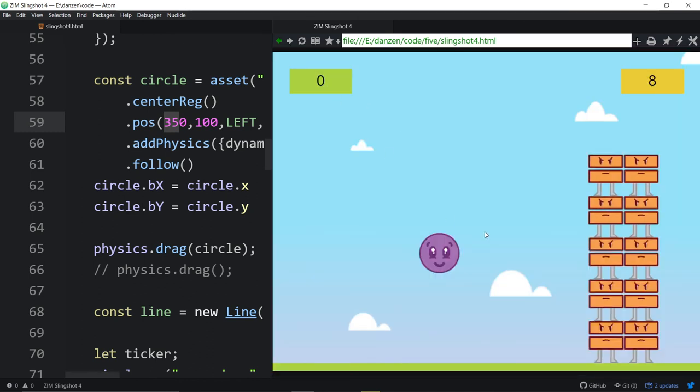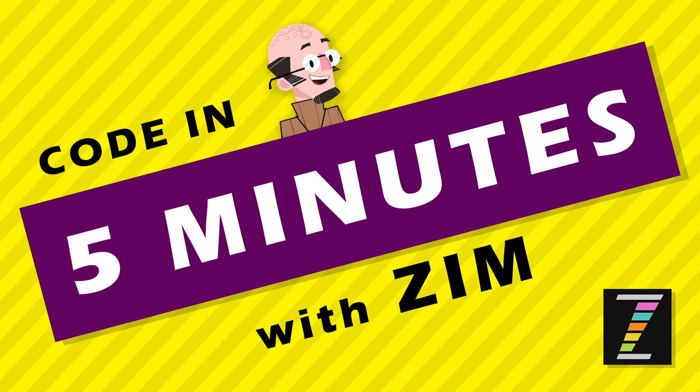There's a Zim leaderboard in the game module — all hooked up for you. This has been, ladies and gentlemen, a Code in Five Minutes with Zim — except it was more like a Code in 25 Minutes with Zim. At least it had the word five in there. I'm Dr. Abstract. Have a great day. Thanks again to the original posters of this. Ciao — come visit us.